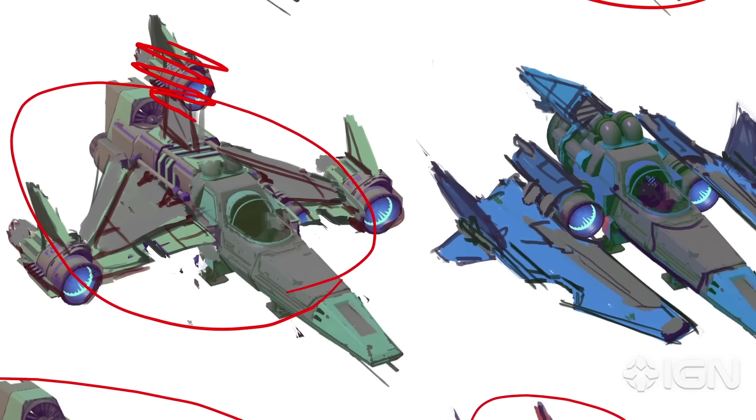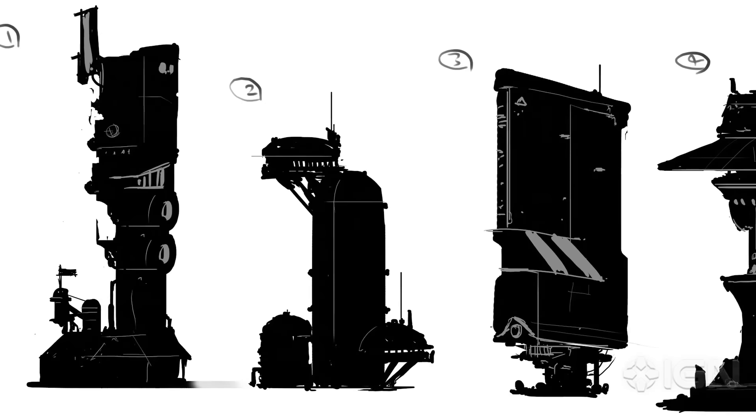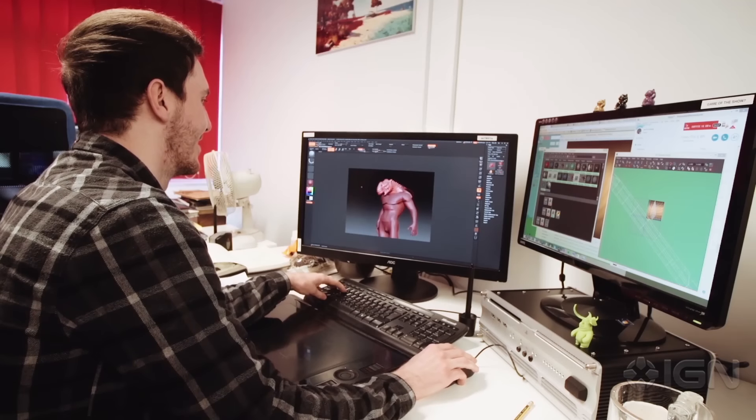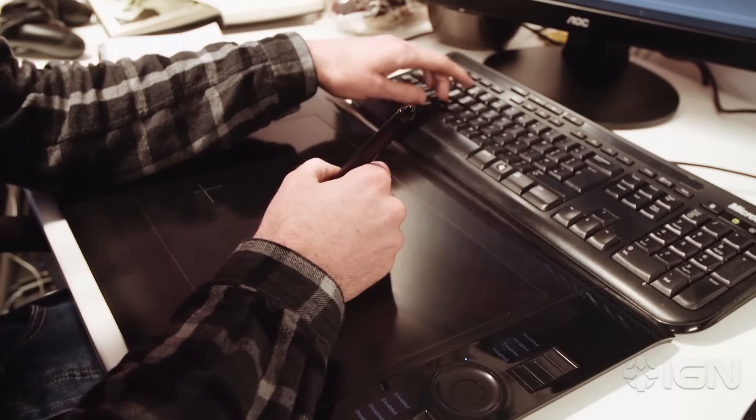Everything we make in No Man's Sky comes from a foundation — we have a set of blueprints, and because we're all adding to these blueprints, I'll not only see results I didn't expect from a procedural system, but also Jake might have been involved. So suddenly I'll see some of Jake's things, and it's really cool from that point of view.